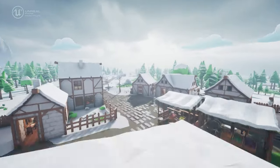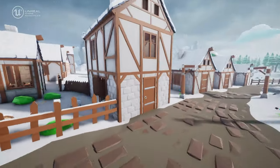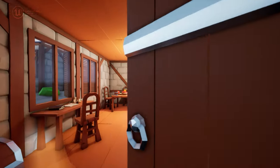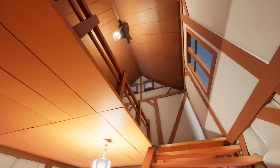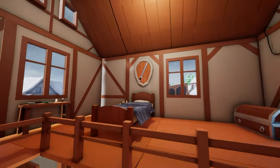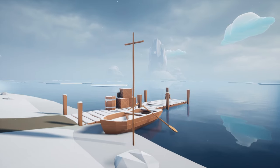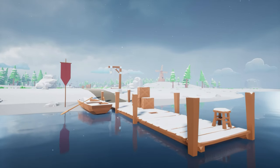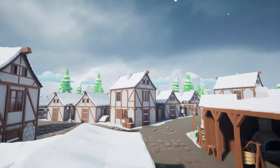Next up we've got the Poly Style Low Poly Medieval Winter Village Mega Pack. This is a magical winter wonderland filled with stunningly crafted medieval architecture. It contains over 450 meshes you can use to create your own dream winter village. Inside each building you'll find detailed interiors - perfect for creating immersive quests or providing shelter - and there are also physics-based doors that can be easily opened and closed on all of these buildings.